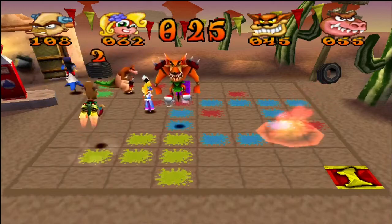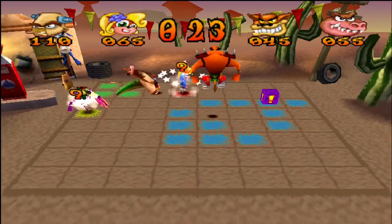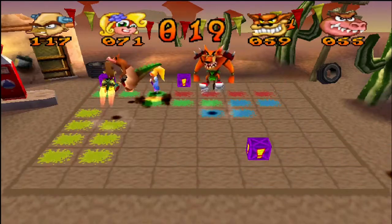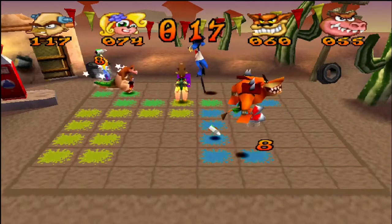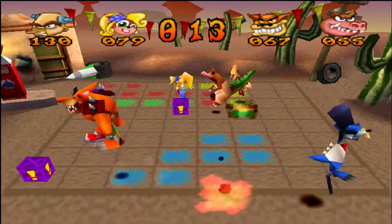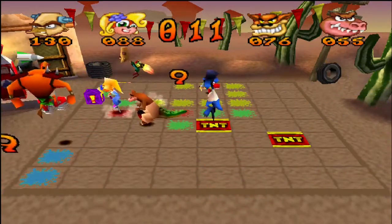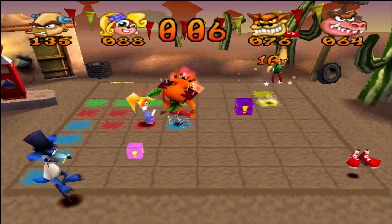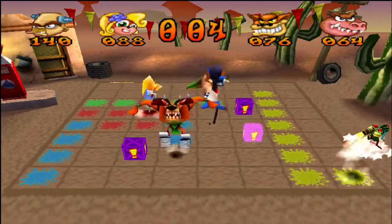You guys got the general gist of things now. All you gotta do is just collect the shoes. Sometimes Ripper Roo will just drop nothing — just tread by and see who's around. Just try to be that neighborly, freaking psychotic little... I don't know what you'd call him.